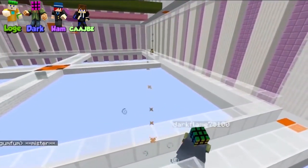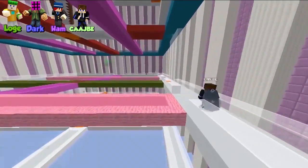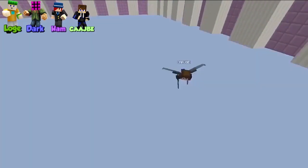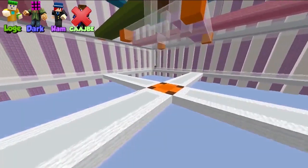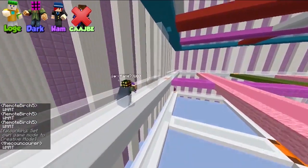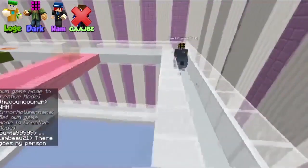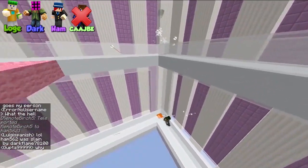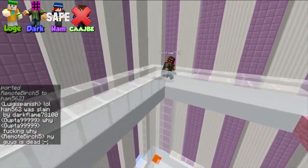Oh! All right. They're deadlocked. Two guys go up, two guys keep fighting. All you've got to do is knock out one person and you're safe. Cash is in contention for elimination. We've got Loge, Dark, and Ham fighting it out. Ham goes down — Ham is safe.